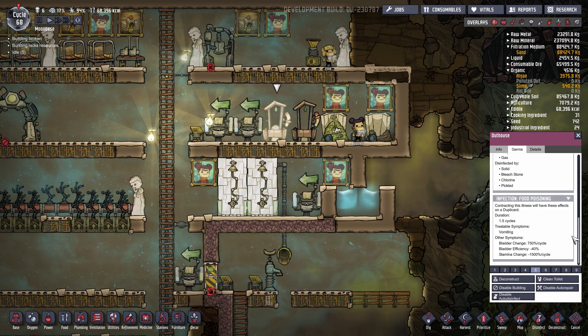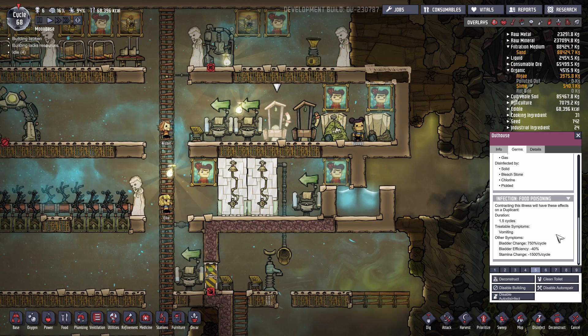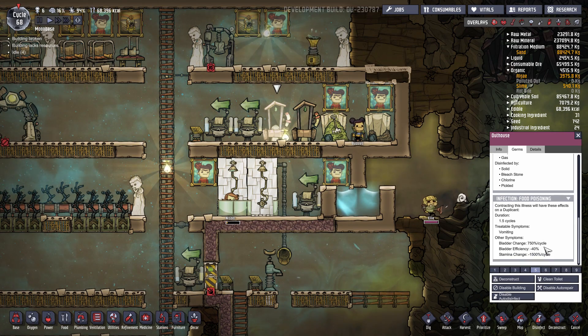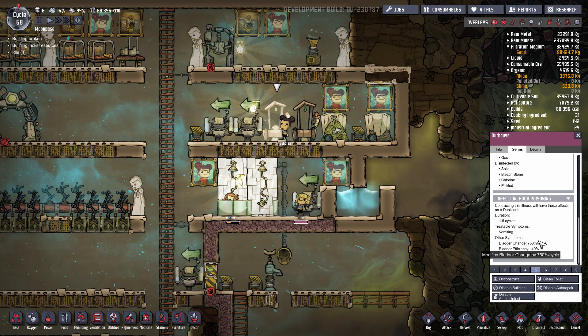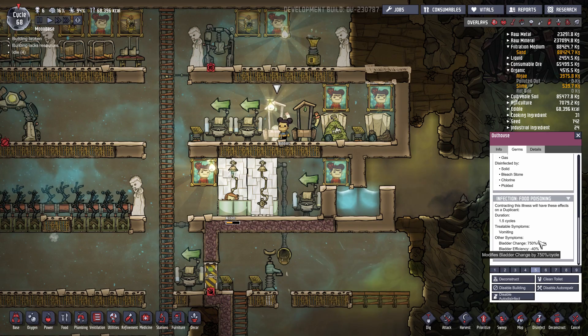If a duplicate contracts food poisoning, it'll last for one and a half cycles and will cause vomiting, additional trips to the bathroom, lowered bladder efficiency, and lowered general stamina. Food poisoning is not really the more dangerous of the two illnesses right now — slime lung is far more dangerous because it will actually kill the duplicate, whereas food poisoning is really just an inconvenience.